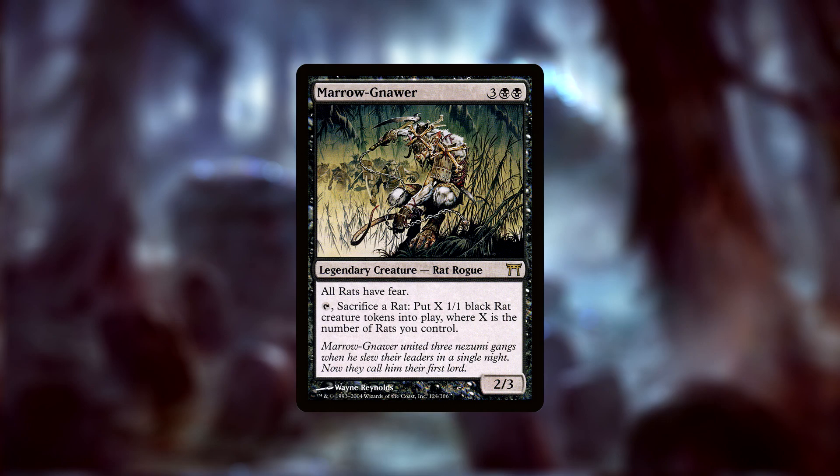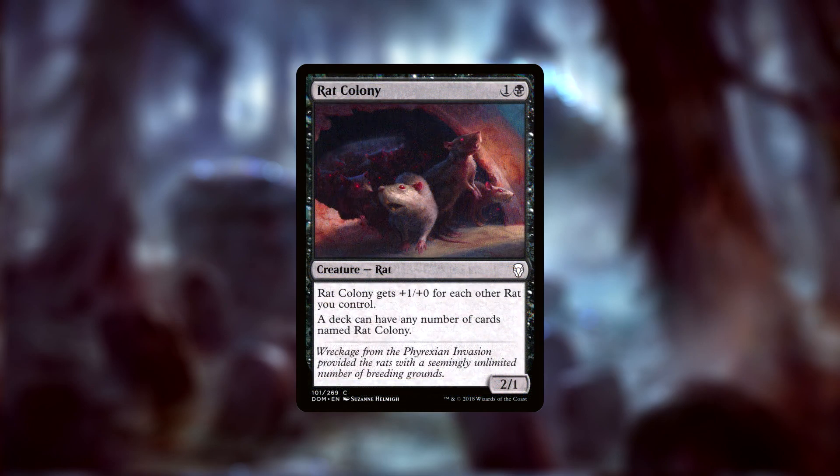Most of which are built around our rat of choice: Rat Colony. Rat Colony is a 2/1 Rat for one and a black that gets +1/+0 for each other rat you control. It also comes with the caveat of letting us have any number of Rat Colonies in our deck, bypassing the singleton rule. For the purpose of this deck, we'll be using 25 copies.